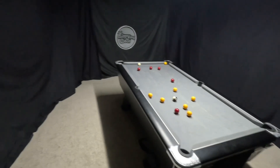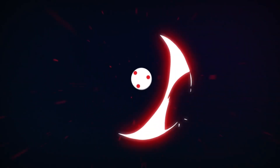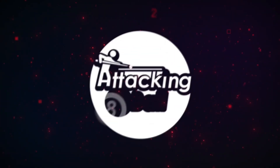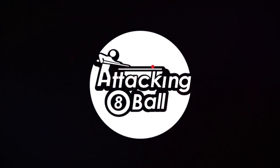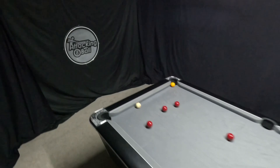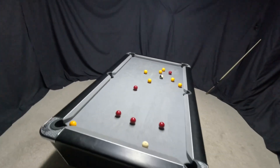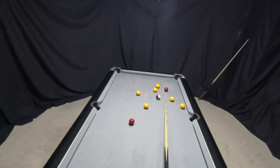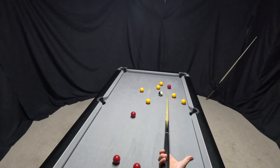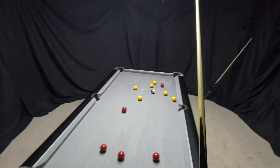Welcome to this episode of Talk Through Clearances with me, Simon. Let's get straight into it. Looking at the layout here — the problem with reds: this red, you have to be perfect to land on it. It's got quite a big space but you do have to be perfect on it.